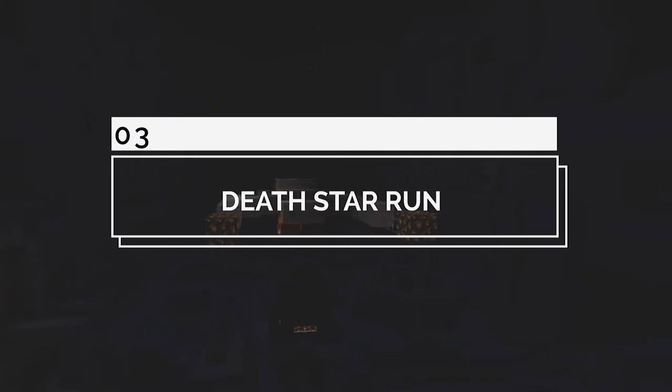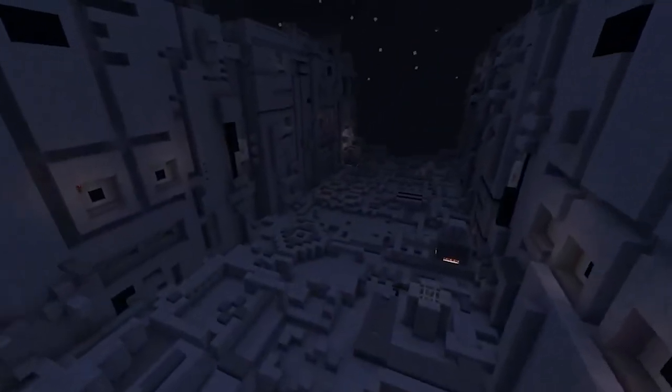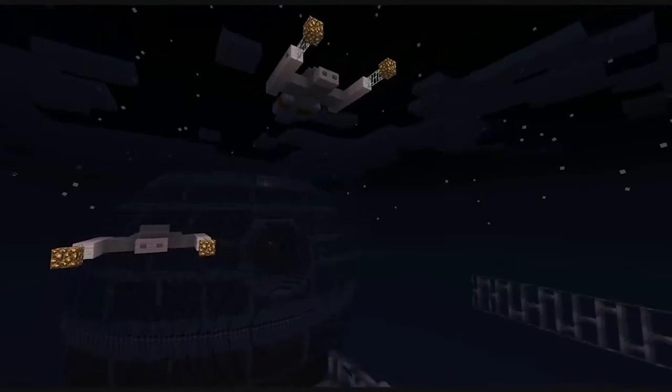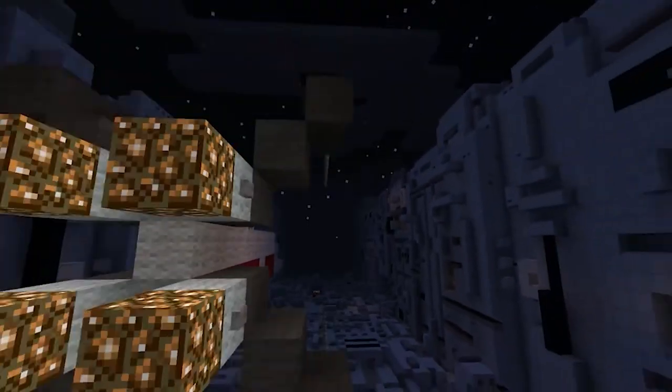Number 3: Death Star Run. For those who have ever wanted to try their hand at making a one-in-a-million shot to destroy the Death Star, creator Paradise Decay has made your dreams come true. They have painstakingly recreated the Death Star and the fighter ships for you to pilot and destroy it. The detail is incredible within the trench that you have to fly within to fire your heroic shot. With the divots and cutouts made precisely, you feel as if you were actually in the trench of the Death Star.